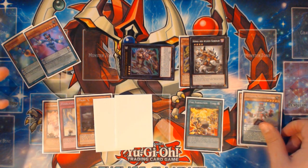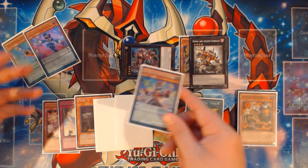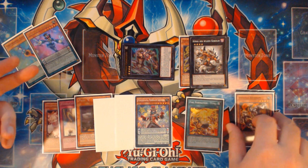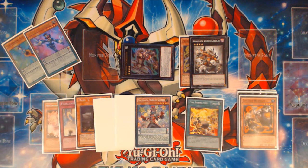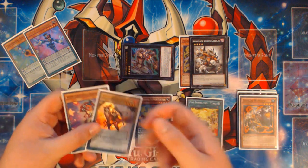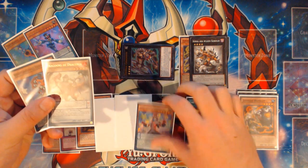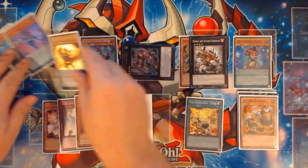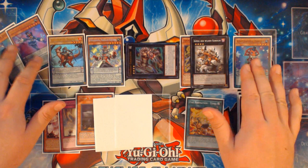Dag Daggerman is a scale 2, so he's a really good generic low scale. We're going to add the Performer Pal Pendulum Sorcerer from graveyard to hand with Dag Daggerman's scale effect. Now we've got Pendulum Sorcerer in hand and Lizard Draw and Dragoons of Draconia in the Extra Deck. So we're going to Pendulum Summon Performer Pal Pendulum Sorcerer, Lizard Draw, and Dragoons of Draconia.